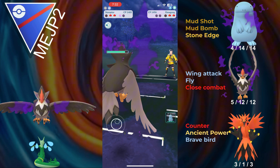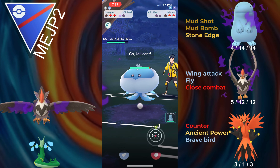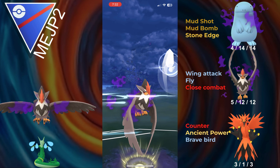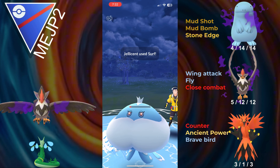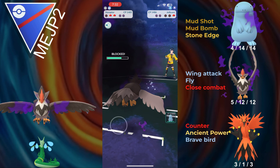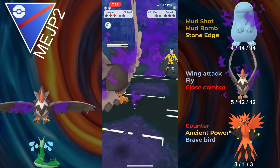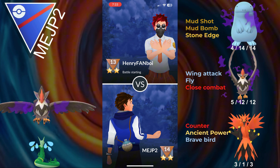I choose to bring in Staraptor, get a couple Wing Attacks, and with that energy advantage and a shield, I'm pretty sure Zapdos and Staraptor beats pretty much anything. We go for a Fly — Fly does huge damage to the Jellicent, and the opponent doesn't even make it to a second Surf. They have Serperior in the back, and Fly does slightly less damage than Brave Bird, but it still fully one-shots the Serperior. That's a good game.